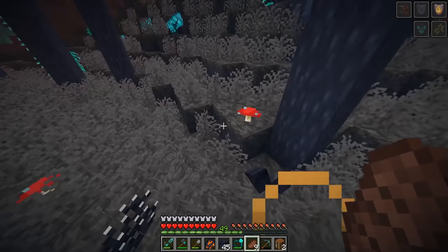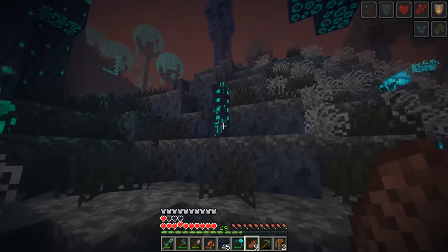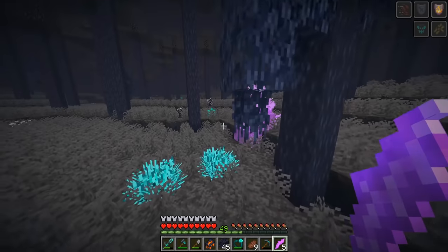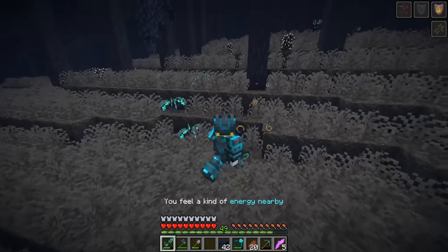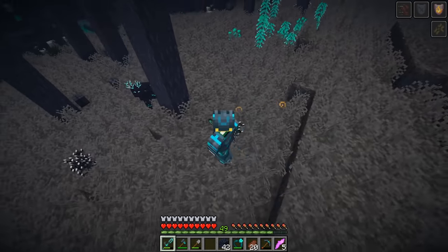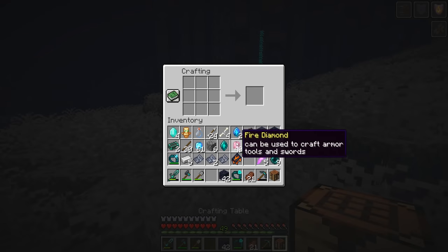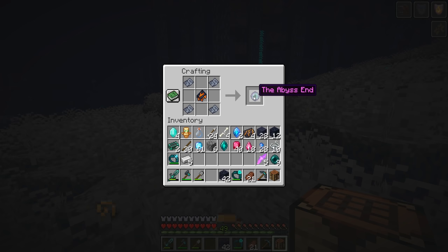All I had to do now was search for three more monoliths and I could spawn the end boss. I found the second one very close by on the side of a hill — breaking it gave me an unknown letter. In the same biome, I found the third monolith, meaning I only needed one more to spawn the Roka end boss. This last one took over an hour to find. I got the message that there was energy nearby but couldn't see it — the cows had nearly the same texture. Eventually I found it wedged into the ground. I placed the four pieces of paper in each corner, put the ancient book in the middle, and got the Abyss end.